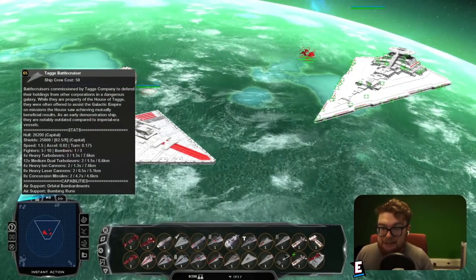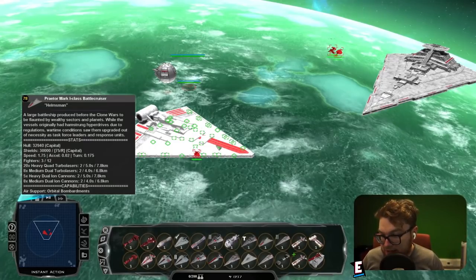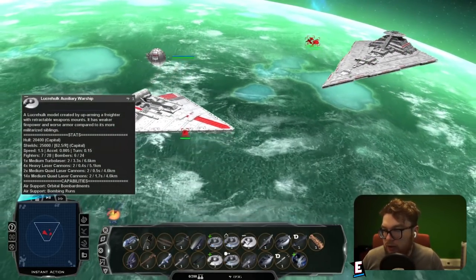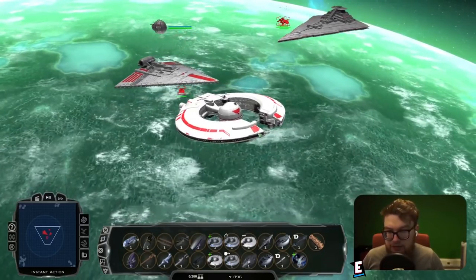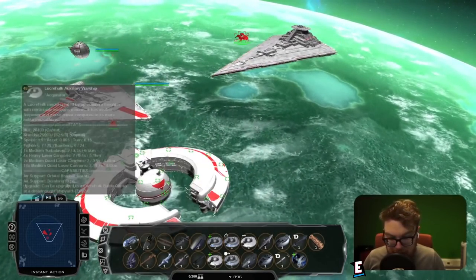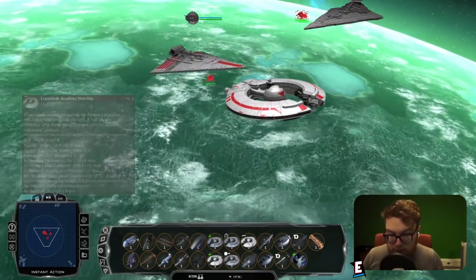If we bring in a stronger ship like the Praetor Mark 1 Battlecruiser — a relatively similar sized ship in stats — it's actually got a lot more hardpoints spread across its hull, more hull and shields, and overall just a lot more turbolasers compared to the Tag Battlecruiser. The description of it being a demonstration ship really shows here, because it wouldn't be able to fight very well against the Praetor Mark 1.